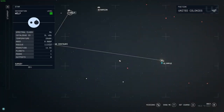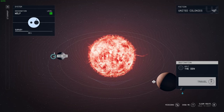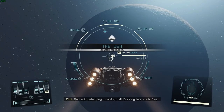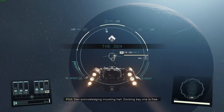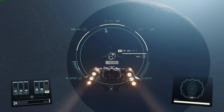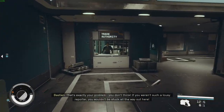To visit The Den, you'll first need to find the Wolf system. This system is right next to Alpha Centauri, so it shouldn't take too many grav jumps. Once you arrive, the trade authority is the first kiosk to the left, and all you have to do to sell your contraband is just talk to the guy there.